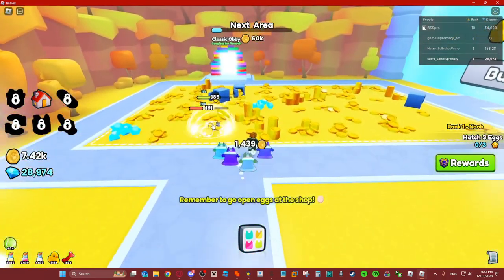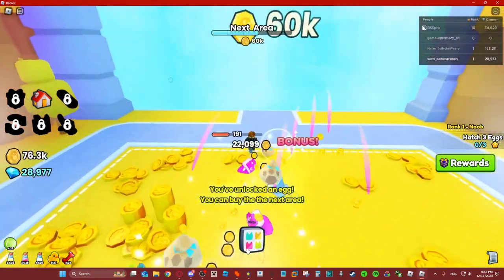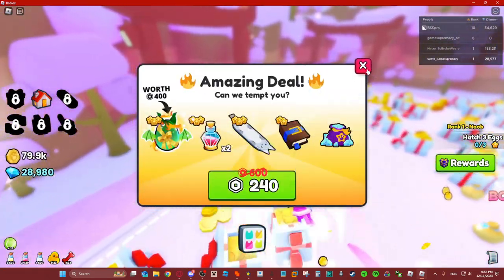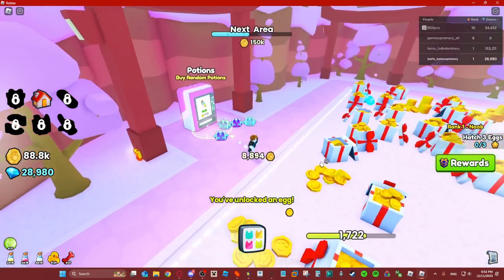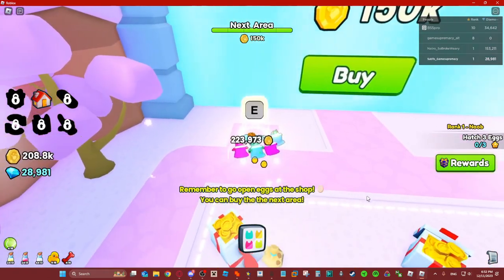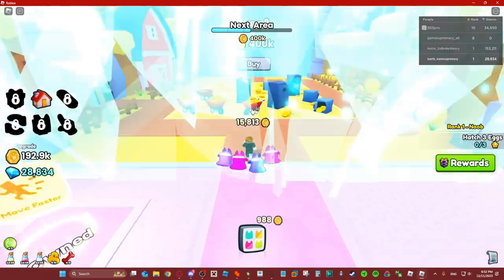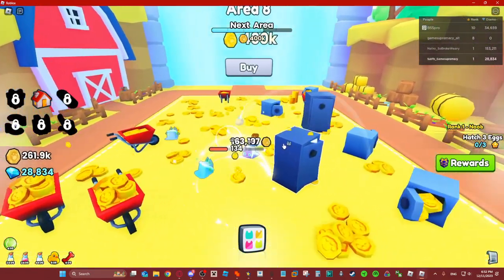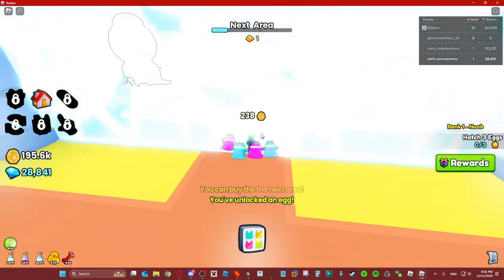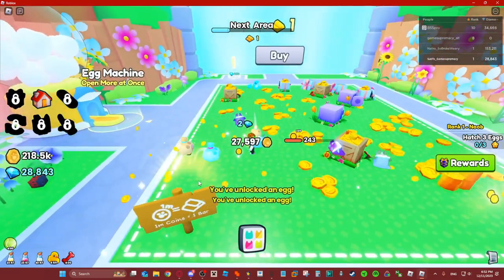Let me just quickly speedrun to area 20 — this shouldn't take long. All you need is some rainbow princess dragons that you can give to your alt account and you're good to go. Even the rainbow donkeys will work if you're a bit broke and don't have the princess dragons. They're still really easy to get so you shouldn't have any issues. Just speedrun the game as quickly as you can and you can make as many alt accounts as you want — you can get an insane amount of gems.